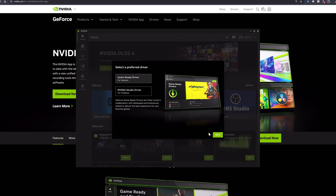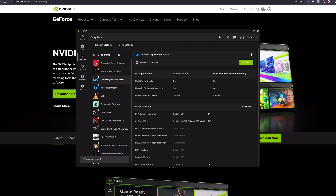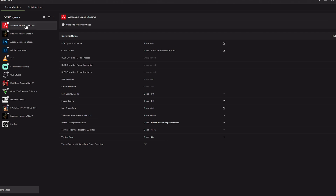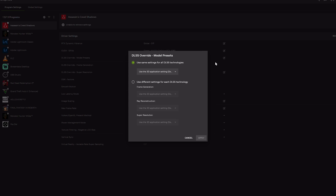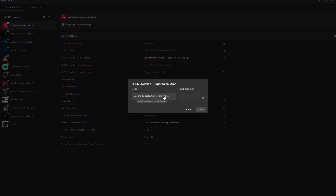We'll go back to Graphics and refresh. It's already refreshing and grabbing everything. It's still showing 'support not detected'... oh there we go — it is actually there now. We'll go ahead and select these options. Now we can actually change the reduction mode.